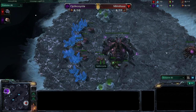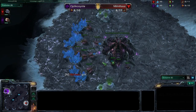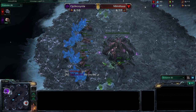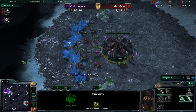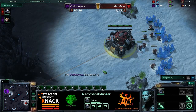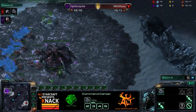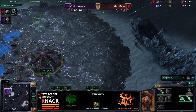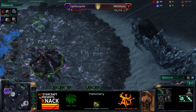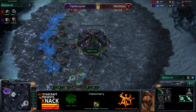Got to hand it to Optic Coyote — he's willing to play anybody, anytime, at the drop of a hat, especially if there's a couple bucks on the line. Best of three, game two. Optic Coyote now needs to go two in a row. He said this is going to be an okay map for him. This is a fairly easy map for a Zerg to take their natural and defend it along with their main at the same time, without the cliffs that Terran can abuse as much. Coyote spawning as our purple Zerg.